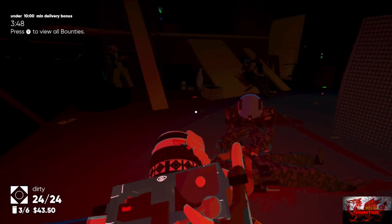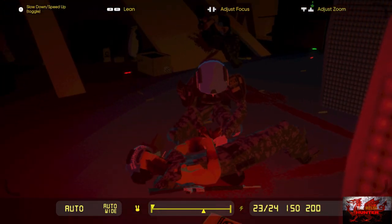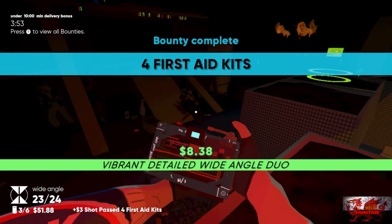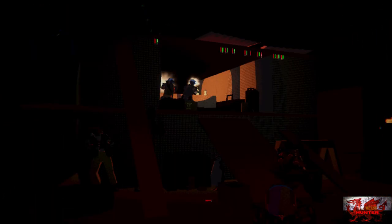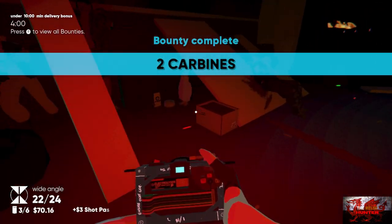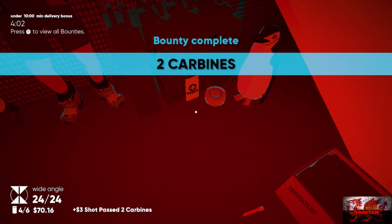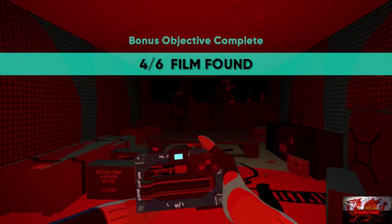Take a couple of pictures here. Take a picture of this guy with your wide angle lens — that's the first four day kits done. Take a picture of the guy shooting up there; make sure you get the penguin in as well to get the group shot — that will also get the two carbines bounty complete. Then pick up the film right next to the penguin. Go up the ramp.